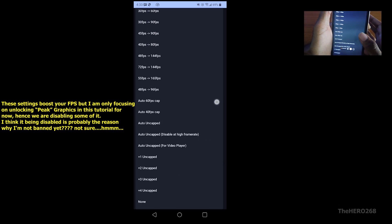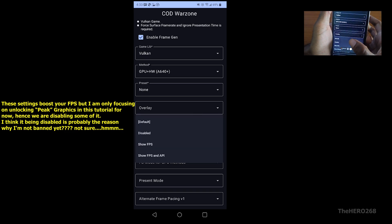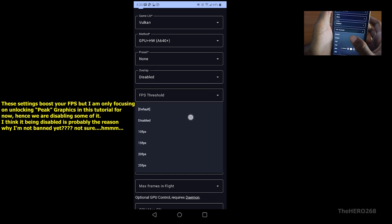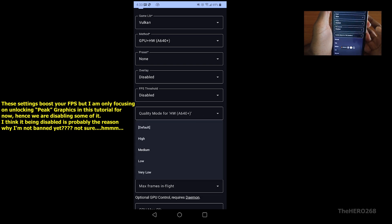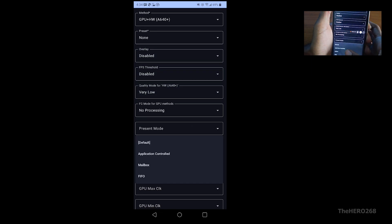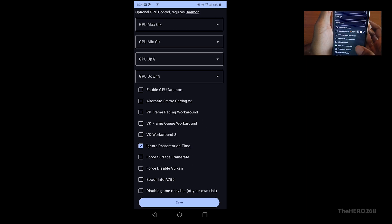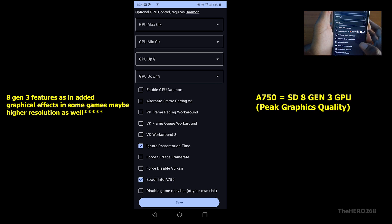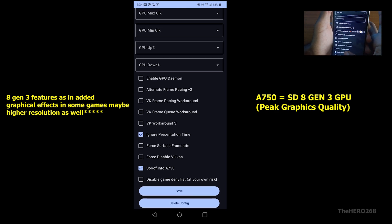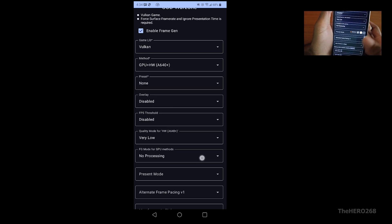For Presets, select None for now — I want to see actual FPS on Snapdragon 865 Adreno 650. Under Overlay, enable Show FPS — disabled for now. FPS Stressful — disabled for now. Cloud Mode — select Very Low for now. Frame Gen Mode — select No Processing. Leave Reset as Default. Scroll down and leave everything as Default Settings. Enable Ignore Presentation Time. Enable Spoof into A750 — with that, we can get Snapdragon Gen 3 features such as the Peak option.